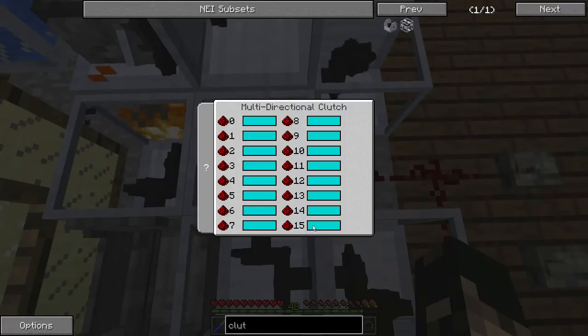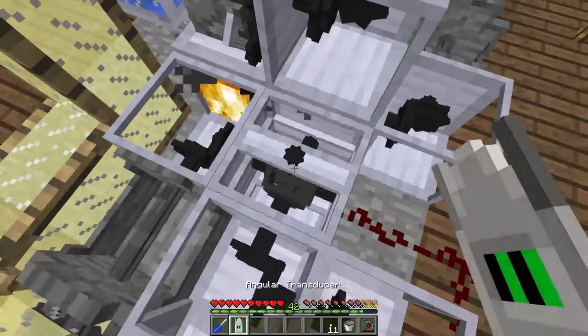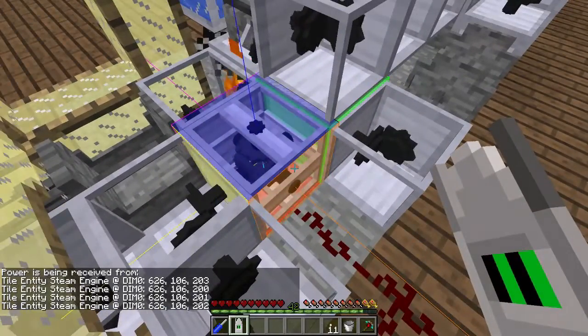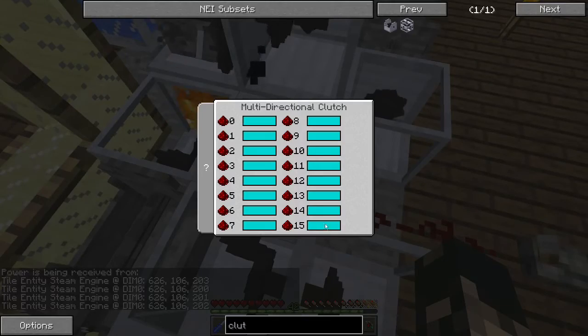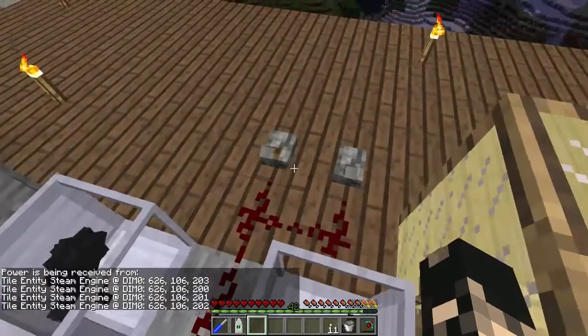So right here it's showing fifteen. If you had one piece of redstone in the way, that would bring it to fifteen. If you click on it, it changes the color. And if you look at the angular transducer on it, you can see it has color-coded sides.